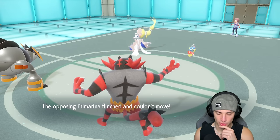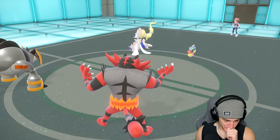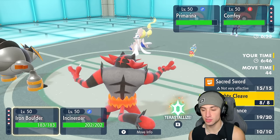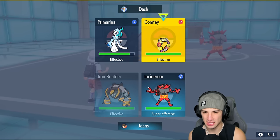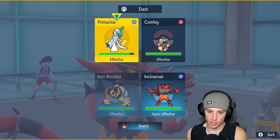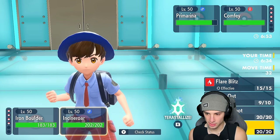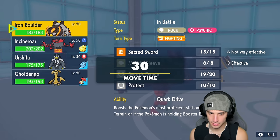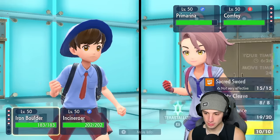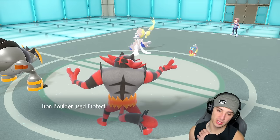Comfey — what are you doing? They pop Trick Room — something we don't like at all. From here Mighty Cleave seems like the play. Do we go after Primarina? Actually, I could just Protect and Parting Shot — lower Primarina's Special Attack. That's more so going to be my play.